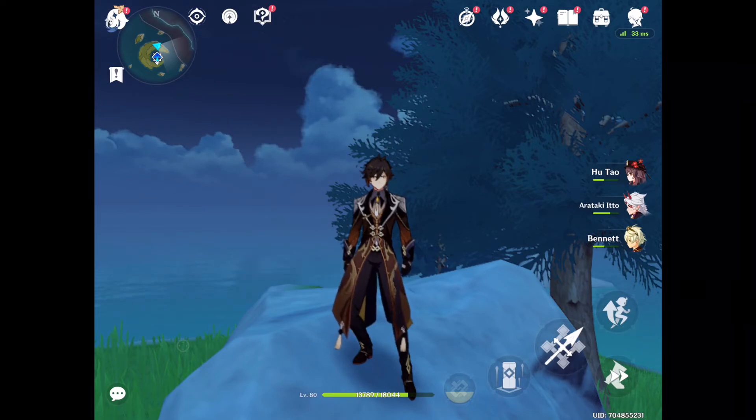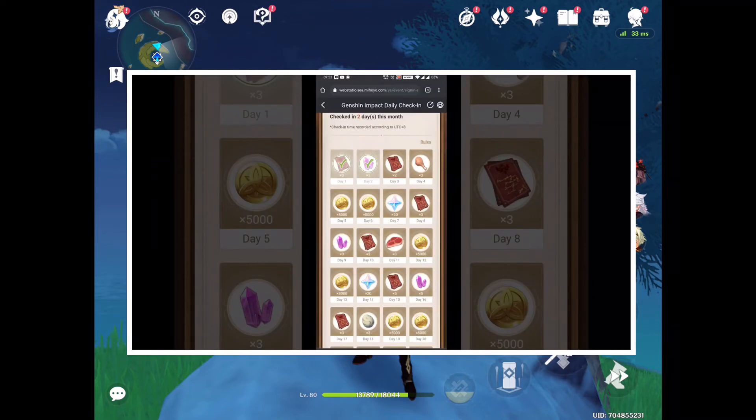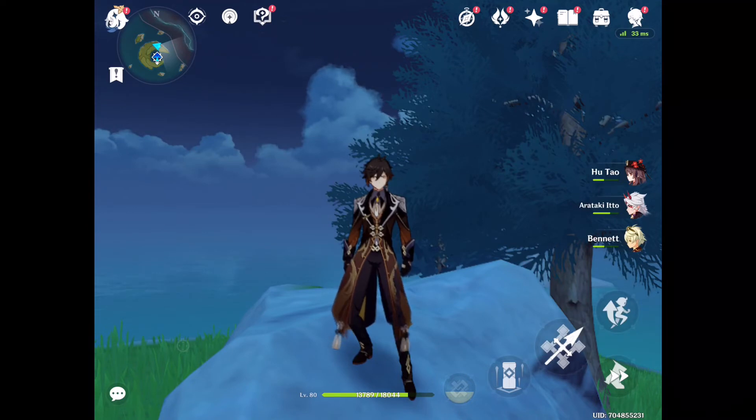Another method is to download the HoYoLAB app. It gives you different types of rewards every single day, and by collecting every daily reward you'll get 60 primogems total, since it gives 20 primogems randomly every few days. If it's your first time downloading HoYoLAB you'll get 300 primogems straight away. You can find it on the Google Play Store and the Apple App Store.